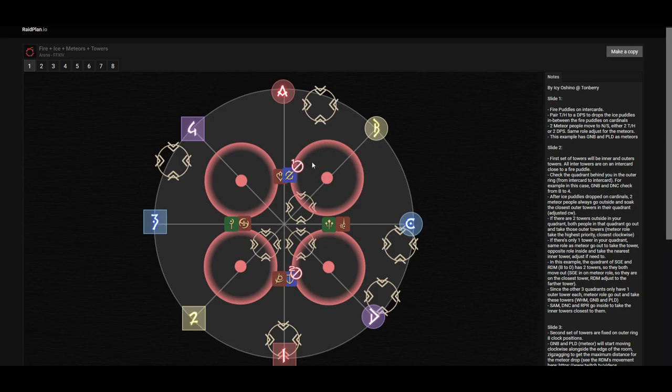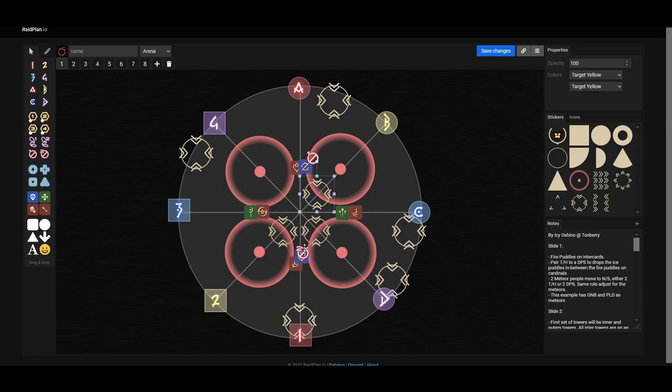We make sure that the prey marker players — for example here, it is the tanks that have it — always go north and south. This is only for consistency purposes. It could also be that a healer has it alongside their tank. In the case that this happens, a swap is required. So this would mean that the paladin right here would go west and the white mage would go south. If you have the sage instead, then the sage would go south and the paladin would go east.